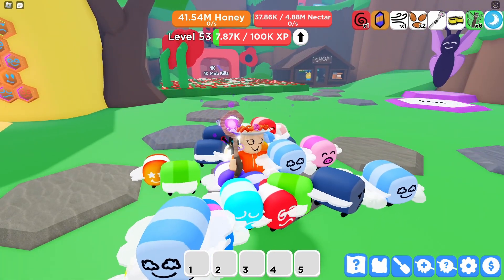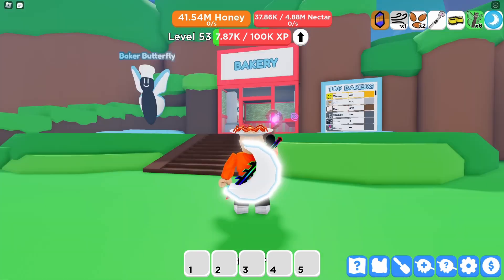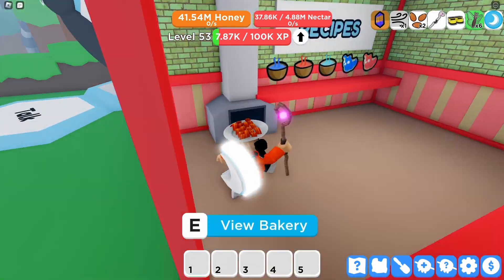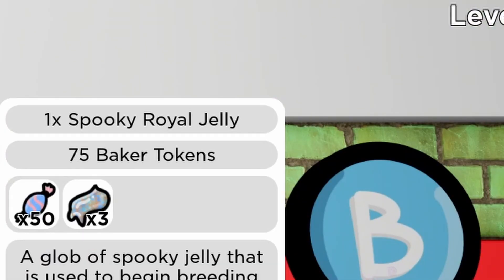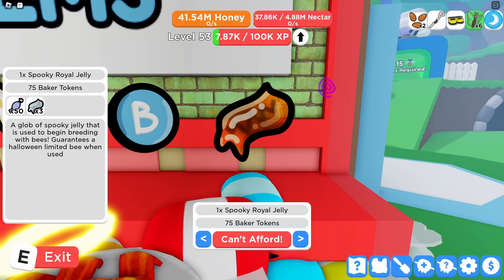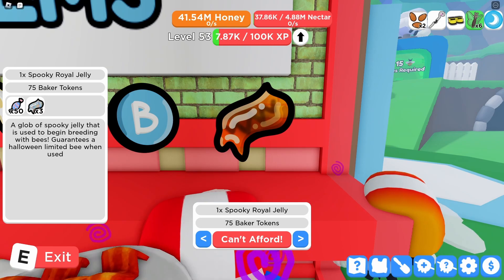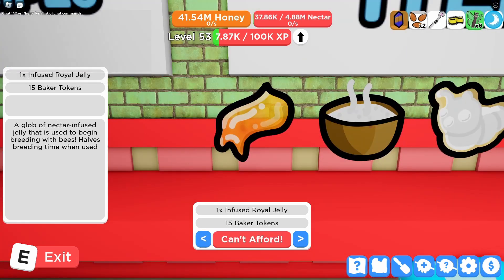For the new bee, we have to go to the bakery — we have to craft it, we have to bake it. I think that's it. Yeah, Spooky Royal Jelly. For this we need tea candy and three infused royal jellies.